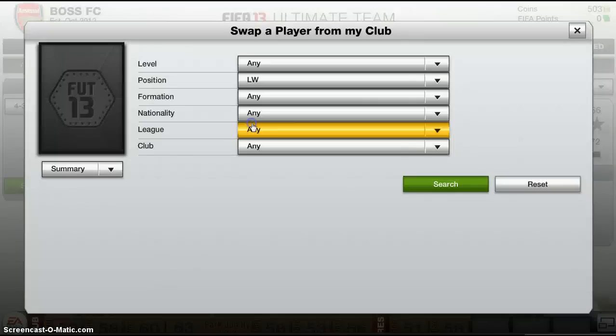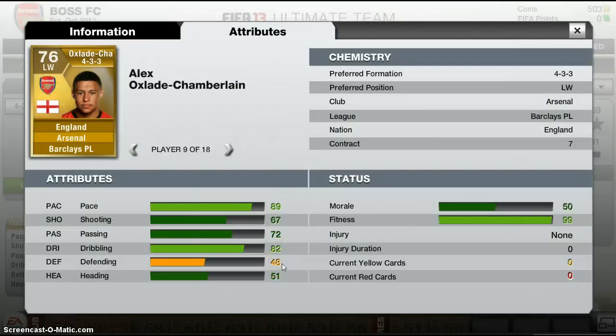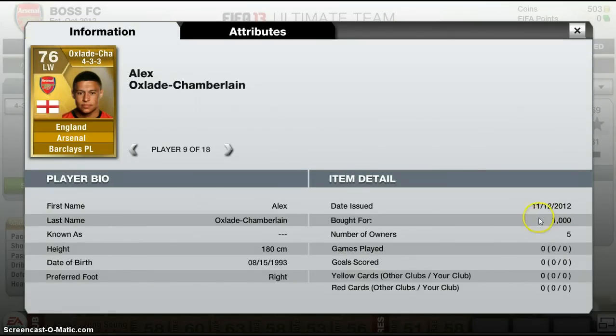Alright, so now looking at the left wing, we have the one and only Oxlade-Chamberlain. He is actually really good in this game for me. His defending's not great but hey, he's a left wing. 51 heading - he's not very tall. 82 dribbling and 89 pace, which is very good. His shooting is 67 - he seems to do better than that in-game though. 72 passing, not too bad. Got him for a thousand, preferred formation and everything is all good.